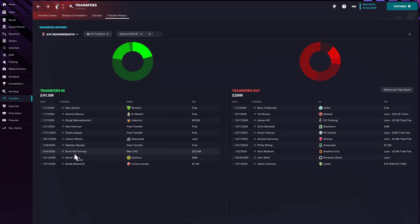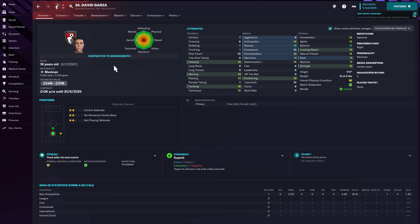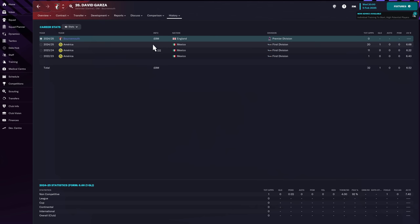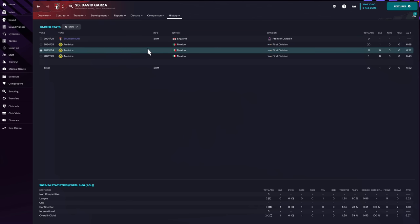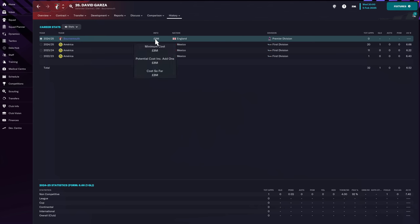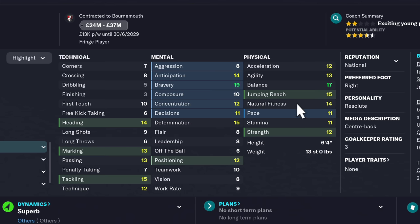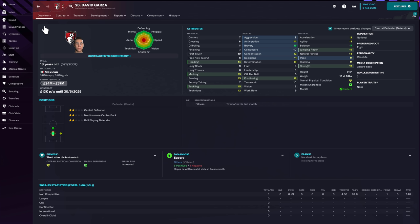The second and most exciting signing is David Garza. Picked up from America for £8 million flat fee - no clauses, no instalments. He's been a regular starter in the Mexican First Division, already has a goal in pro football. Just 18 years old, 6'4", great balance, really brave. Solid mentally with 12 positioning, 14 heading, 15 tackling, 13 for marking, and decent passing which is crucial playing out from the back. Resolute personality - he already looks like a decent squad centre-half for a mid-table Premier League side.